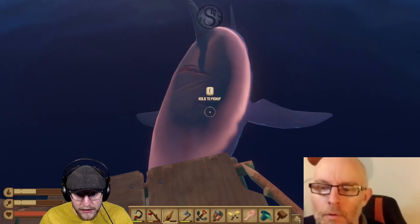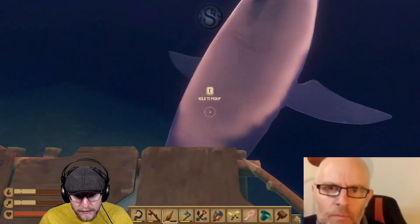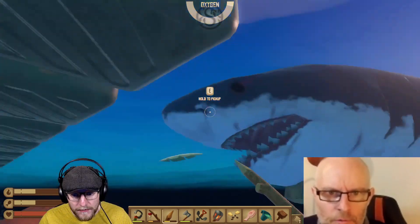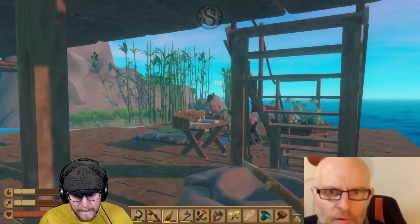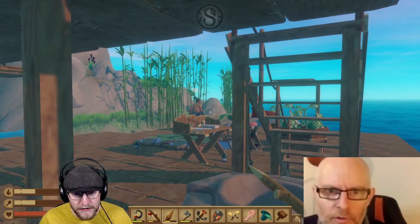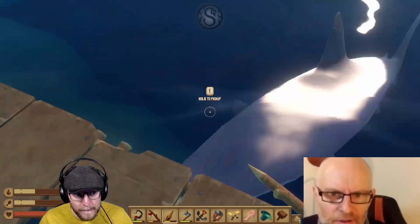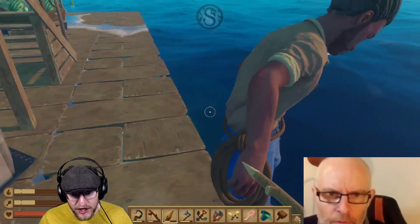I've killed the shark! You need to come here. I can't see you — where have you gone? I can't see you. Away from the island. You are on the raft, in the corner, beyond the smelter. Because I haven't got any inventory space and there's a shark full of meat here.